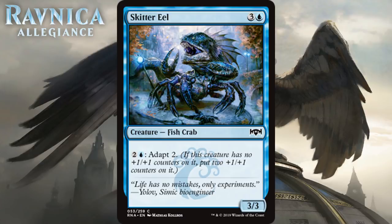Next we have Skitter Eel, which for three generic and a blue is a 3/3 fish crab at common with adapt two for two generic and a blue. Four-mana 3/3s are probably Ds these days. Adding adapt basically makes it a six-mana 5/5, also unimpressive. It does have +1/+1 counter synergy in this set, which keeps it from being too terrible, but there are probably better routes to go for counters than this guy, and I think you're cutting this more frequently than you're playing it — that makes it a D+.